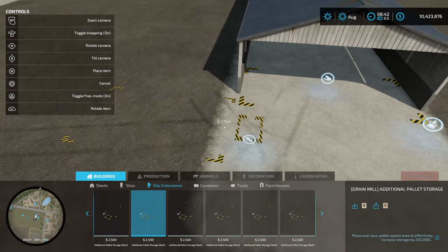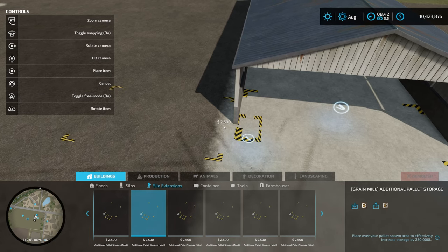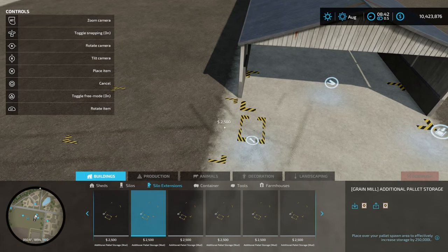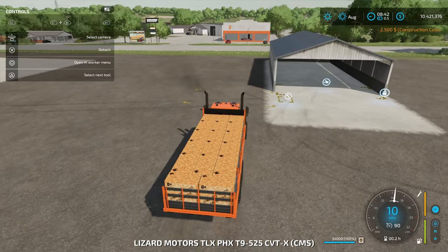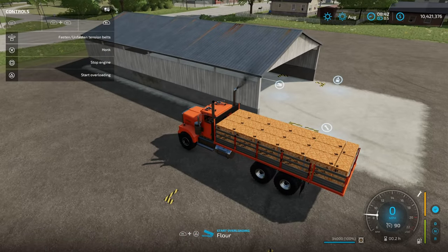I'm going to give you a word of caution: do not put this inside the collection area. If you have that smaller rectangle inside your collection point for your storage building, this is not going to work. So what you need to do is put it just outside, just a little bit. Now in the truck, I'm going to pull over top of the bigger rectangle, and you can see I can now unload my flour into this storage.